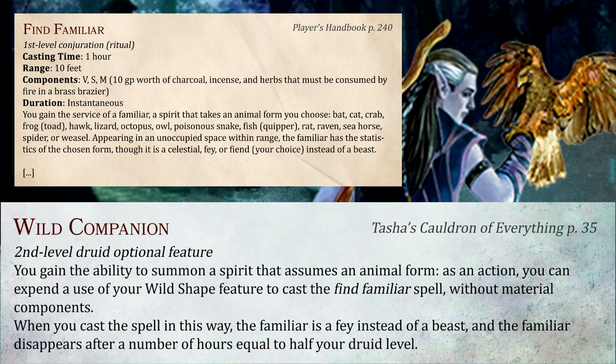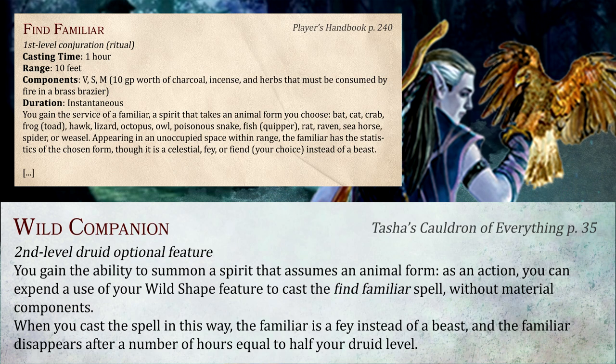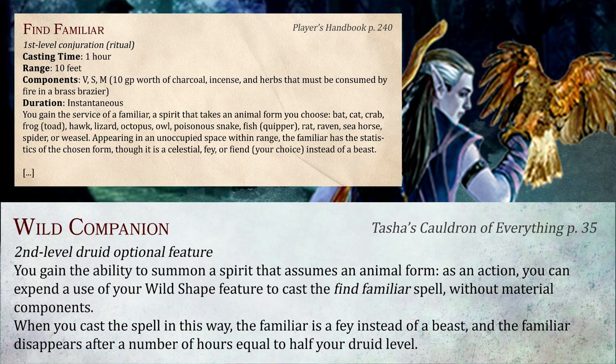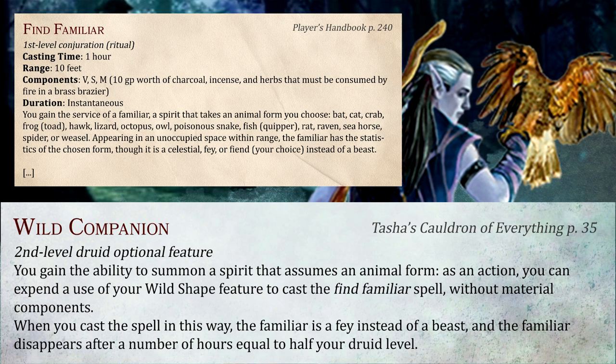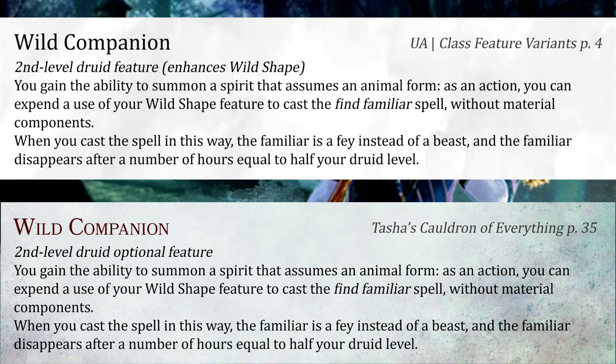The downside to this readiness is a new time limit on how long your familiar sticks around — instead of staying indefinitely, it's only around for a few hours. I think it's a handy addition for Druids who don't get much use of their wild shapes, offering a quick scout ahead or a spare help action in combat, notably for subclasses with weaker wild shape options. This is one of the rare instances where the feature didn't change at all from the Unearthed Arcana version, retaining every detail word for word.